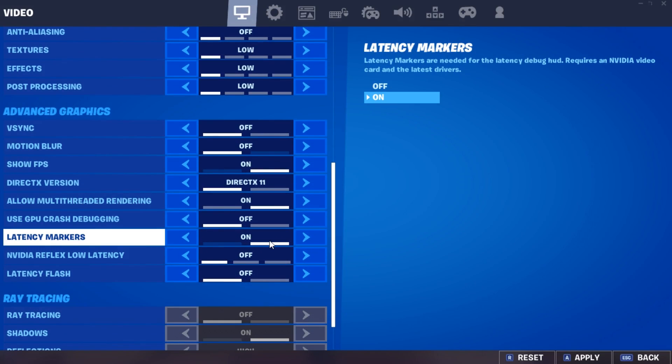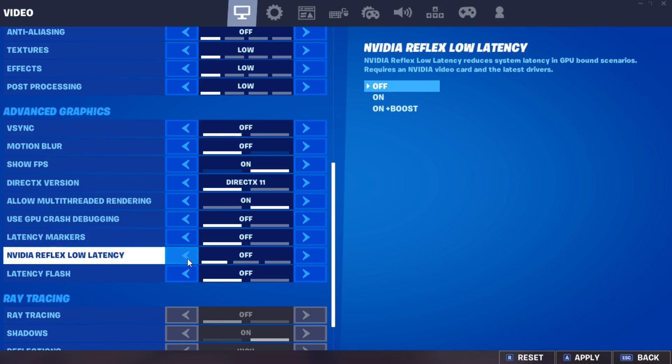Latency Markers is the setting that is required for the latency debug code to show up, which then works with the latency flash to basically help you guys measure your system latency. I would recommend you guys switch them off, but if you want to measure the latency then just leave them on.